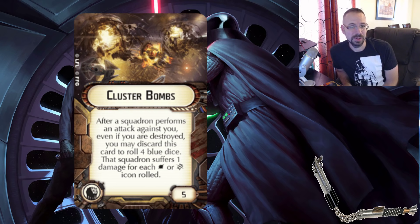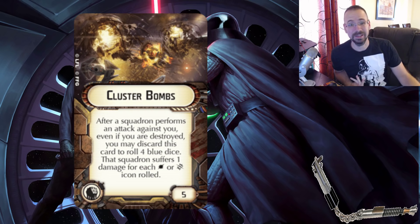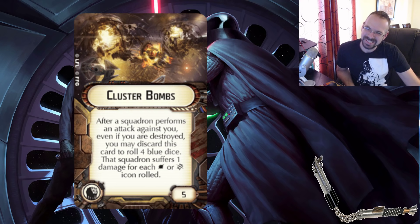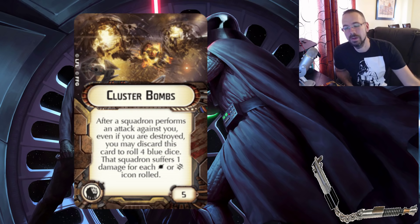Defensive retrofit — I actually have mixed emotions on this one, but it's got to be Cluster Bombs, because just about everything else in defensive retrofit has a value and gets some type of regular play. Cluster Bombs definitely takes the place of least used right now. It's five points and says: after a squadron performs an attack against you, even if you're destroyed, you may discard this card to roll four blue dice, and that squadron suffers one damage for each hit or crit icon rolled. The problem is it's a one-time use — not really that great, especially for your defensive retrofit. It's only if you get attacked by a squadron, and then you only have a chance to do damage. Statistically, you're probably likely to roll three damage — law of averages — so you're going to kill a TIE fighter. What's kind of cool is this isn't considered an attack, so that much is nice. But really, it's not very good.